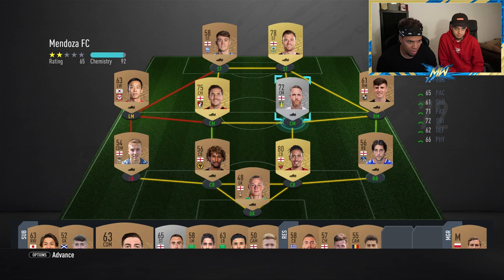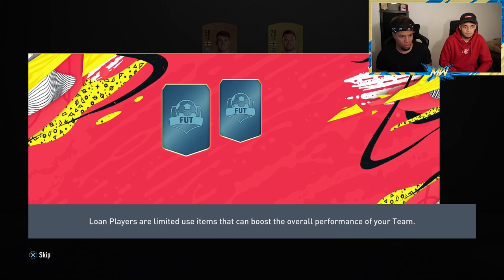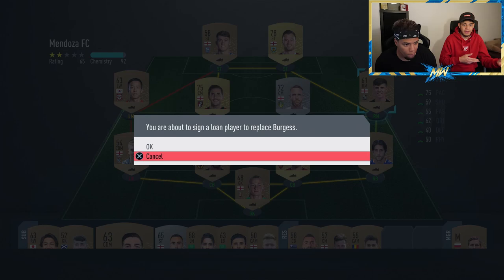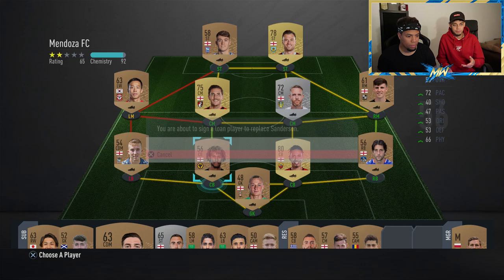Now we select our loan player. I'll press advance and pick the striker spot. The options are Aubameyang, Aguero, Higuain, Suarez, and Falcao. Being Premier League or English based, we're going for Aubameyang or Aguero. It's worth noting that if you don't like the player selections, you can press B or Circle on PlayStation and go back to pick a different position.